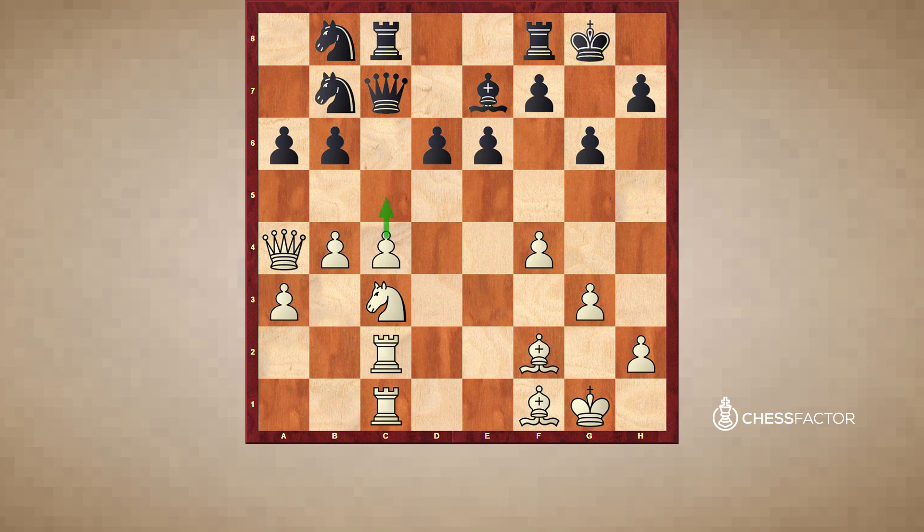I need to wait for a good moment. Rcd8, Bg2 — I continue to improve the position of my pieces. Bf6, Ne4, Bg7. Basically, all my pieces are greatly placed. I don't think I can make a big improvement on the queen side. C5 still is not really an option — Black can always play bxc5, bxc5, and d5.